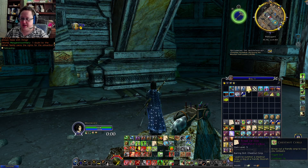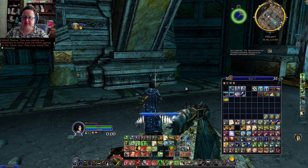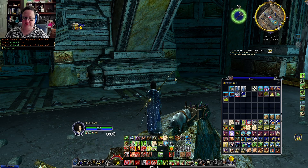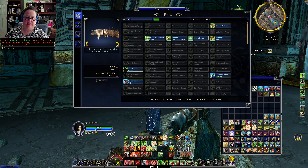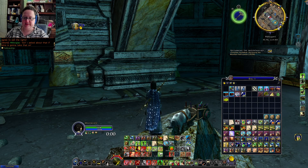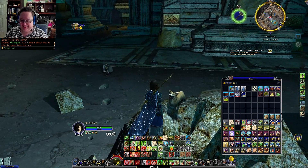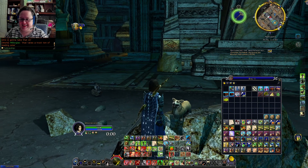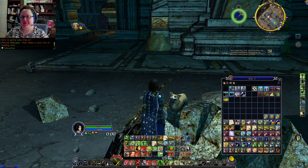What else did I get? I got Tome of the Chestnut Corgi. I can't wait - I want to see this corgi. Let's go open it up again. Collections. Chestnut Corgi. Let's see what she looks like. Oh, cute! This is so cute. I'm going to zoom in so you guys can see. Aww, that is a super cute dog. Now I'm torn - do I go with a pig or do I go with a corgi? I think I'm going to run around with a corgi at the moment.